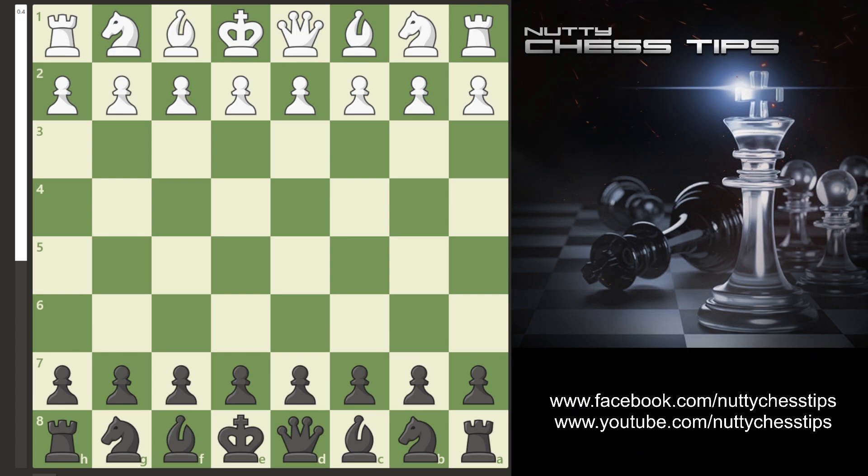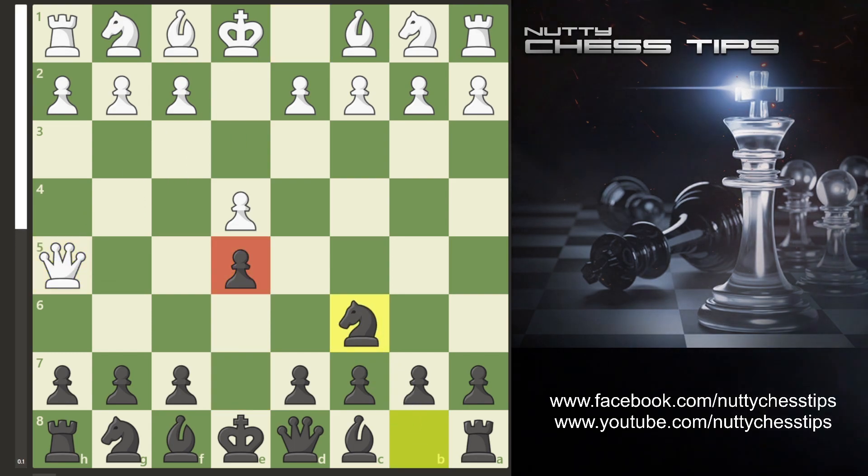The first moves on the table are e4, e5. If your opponent goes queen h5, I just recommend knight c6. You're now guarding this pawn.